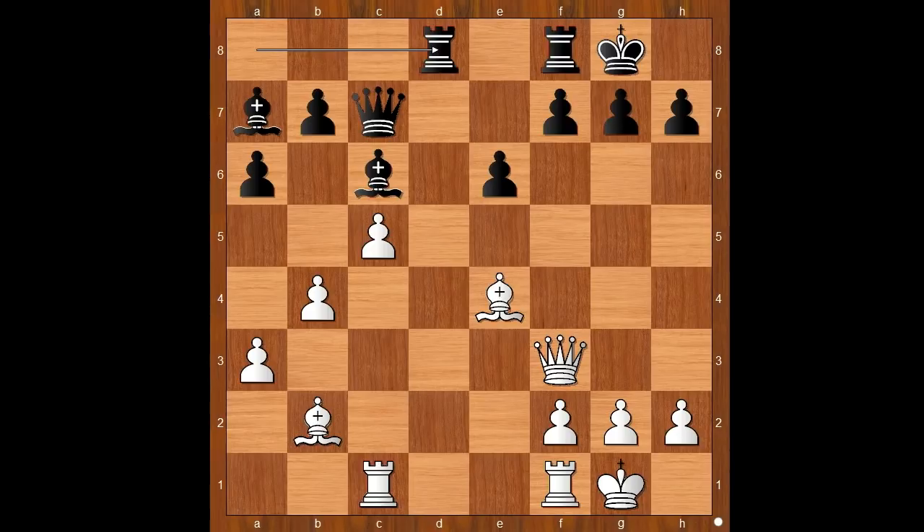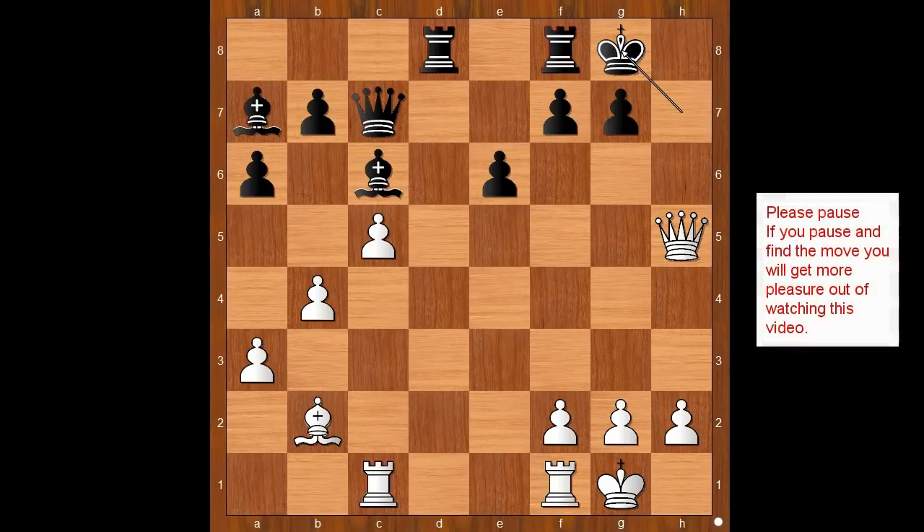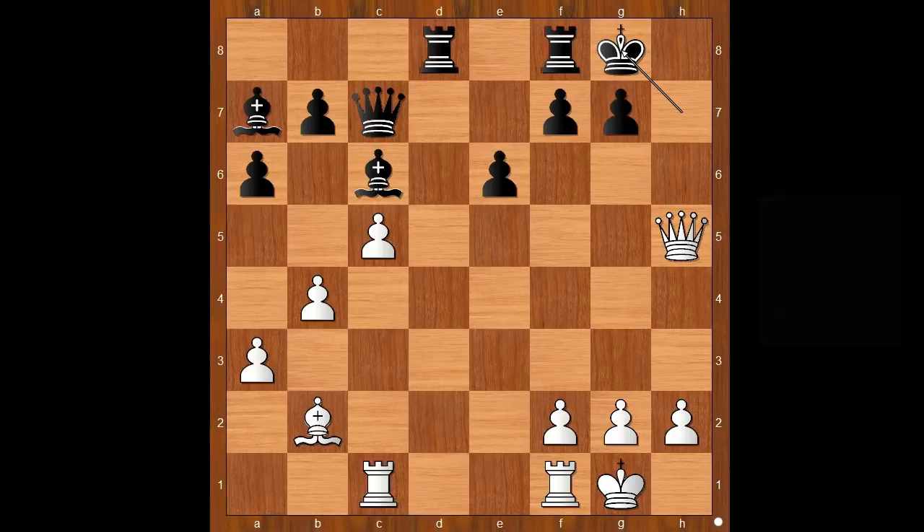Did you find this awesome bishop sacrifice? Bishop takes on h7 check. King takes bishop. Queen to h5 check. King to g8. White to move. What did Miles have in mind when he sacrificed the bishop? What is the follow-up? How would you continue? Please pause again and find the best move for white. Perhaps this is now easier than finding the first move. Or maybe it's not.